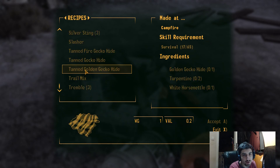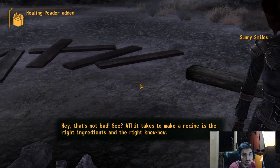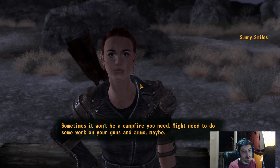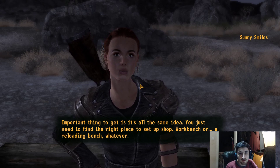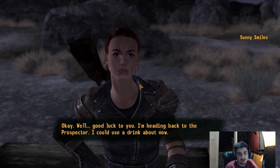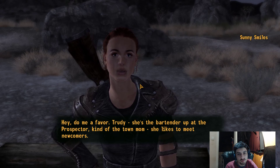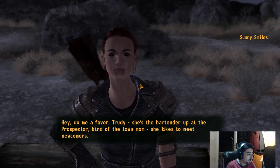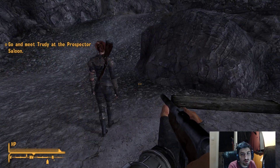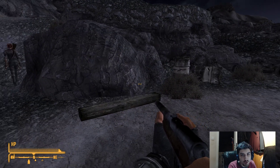You can make a whole bunch of stuff here - I can only make healing powder at the moment. All it takes to make a recipe is the right ingredients and the right know-how. Sometimes it won't be a campfire you need - might need to do some work on your guns and ammo. You just need to find the right place to set up shop - workbench or reloading bench, whatever. I hope that's enough to get you started. Well, good luck to you. I'm heading back to the Prospector - could use a drink about now. Do me a favor - Trudy, she's the bartender up at the Prospector, kind of the town mom. She likes to meet newcomers. So we'll go and meet Trudy in this episode.